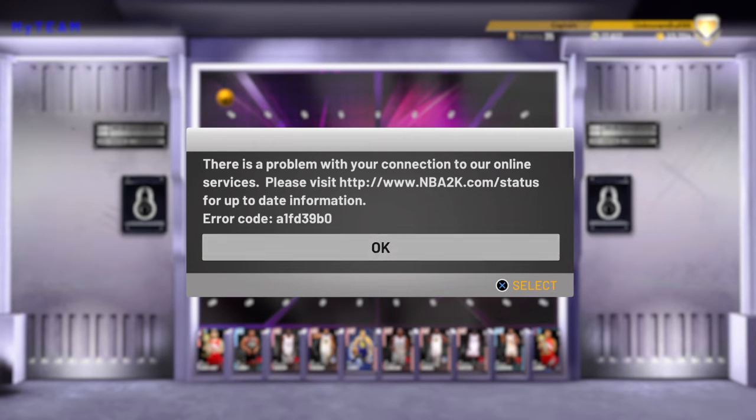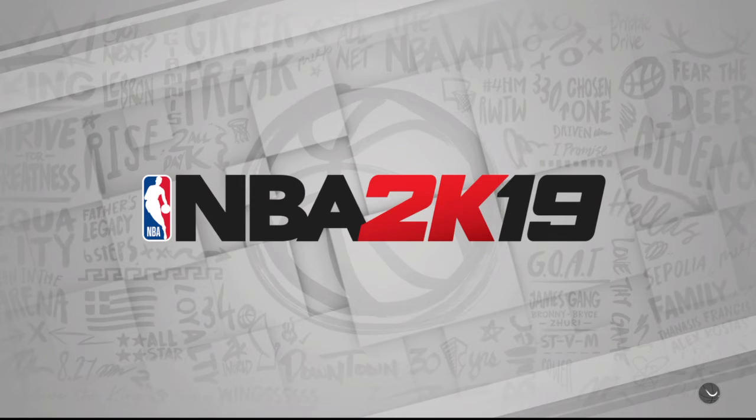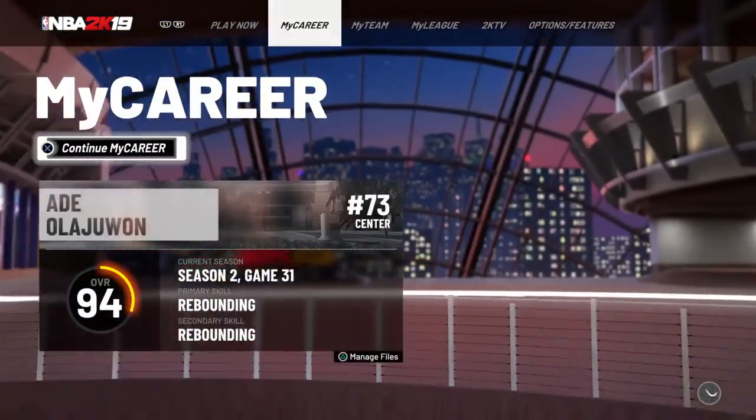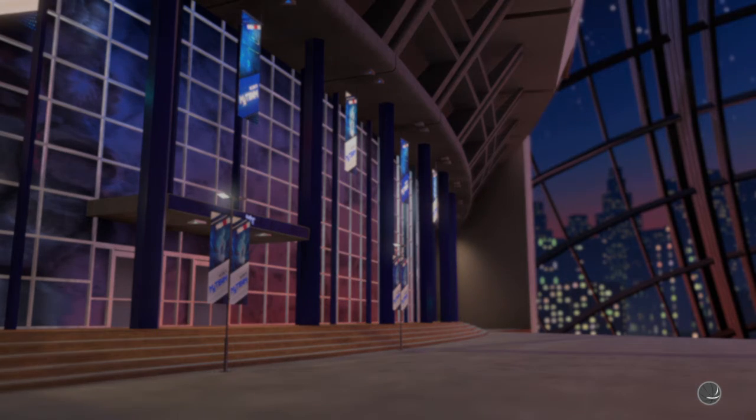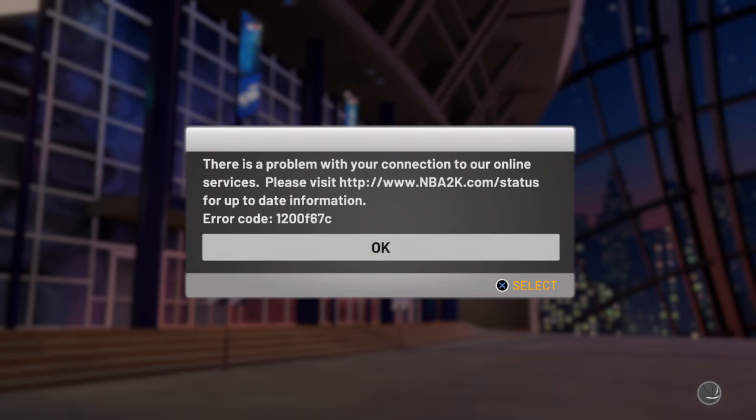Yo guys — why does this have to happen to me? There's no error code, no error with the game. You've got to be kidding me. So this is what we're doing now? 2K gives you a locker code for galaxy opal, galaxy opal, pink diamond — and then it doesn't even let you drop the ball to get the card. We could have just got galaxy opal Van Vleet. Oh my goodness.